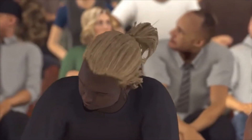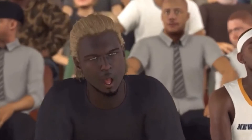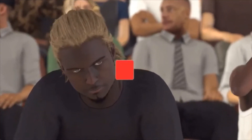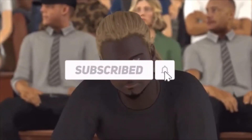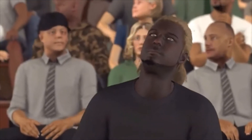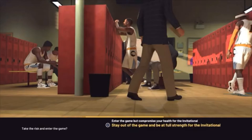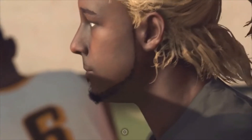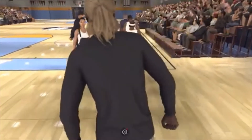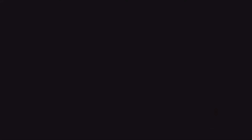One thing I forgot to mention: when you get to your third high school game, you'll get a cutscene showing your player cheering from the bench because you got injured in the second one. You'll be presented with a choice — it will ask do you want to take the risk of entering the game. We're not gonna do that; we want to hit Stay Out of the Game to get to the college game as quickly as possible.